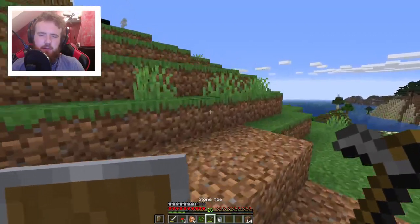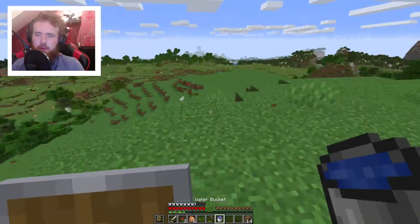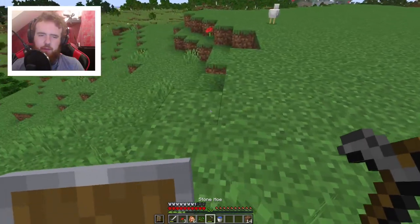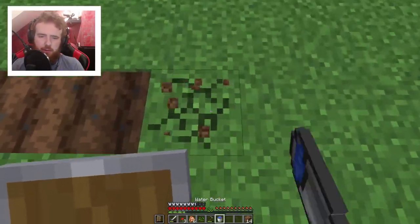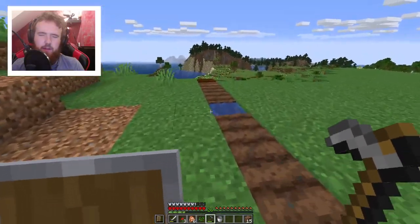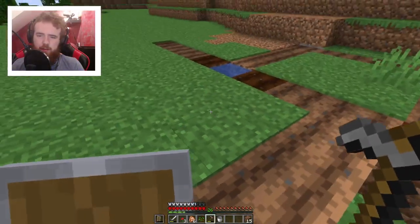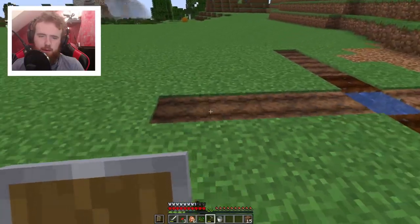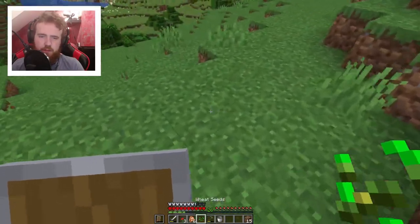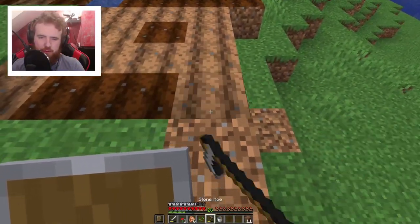I think we should just start making holes and start making the whole farm. Let's grab a little bit of water and go over here. We need from the side: one, two, three, four - that's where we put the bucket. One, two, three, four - and that's part of the farm. One, two, three, four - and then we can go all the way like this. There we go - that's a full farming area.